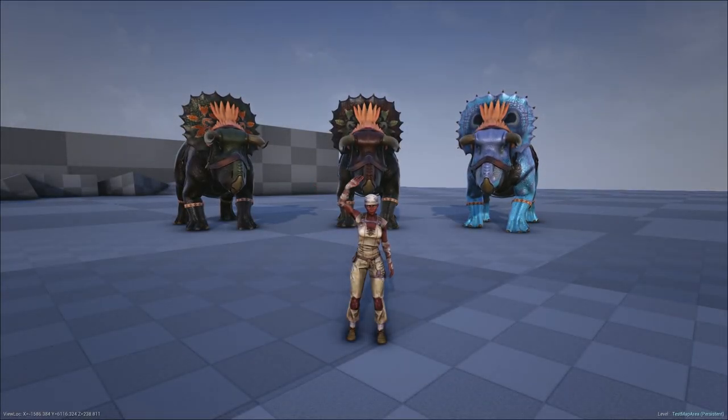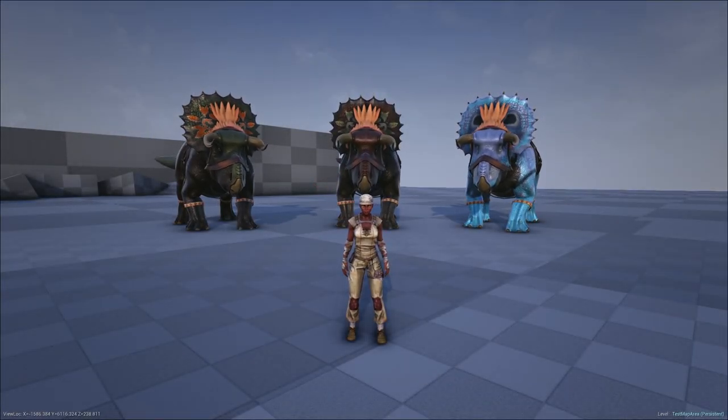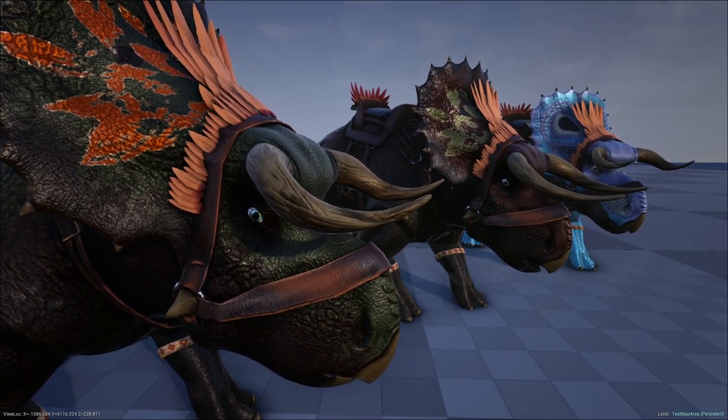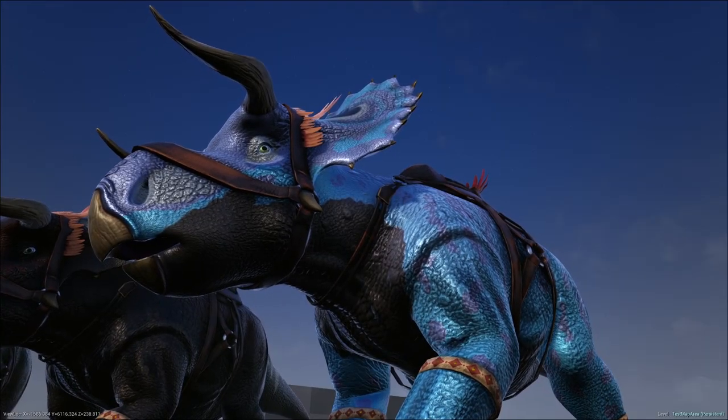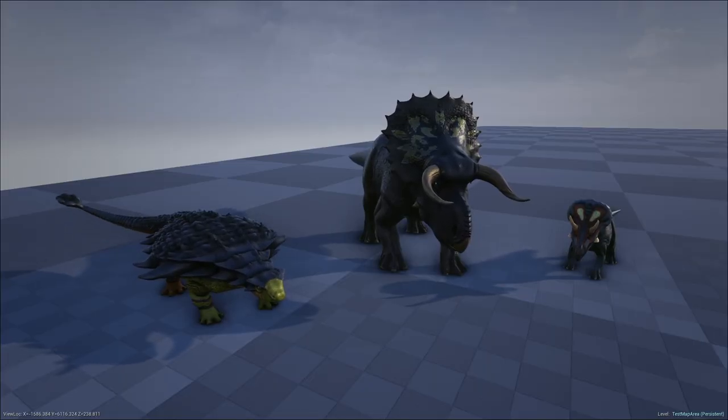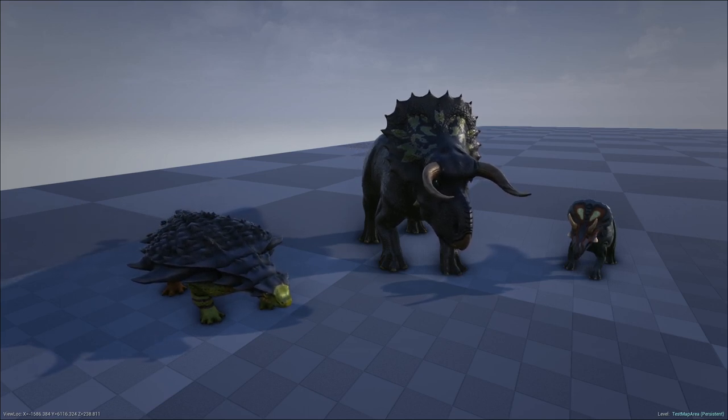Hi everyone, Krista here, and today I'm going to go over how to tame and use the Nazutoceratops in the latest Prehistoric Beasts update. Nazutoceratops is a large protective herbivore found across most maps. They usually spawn alongside Zoonoceratops and Pinocosaurus.